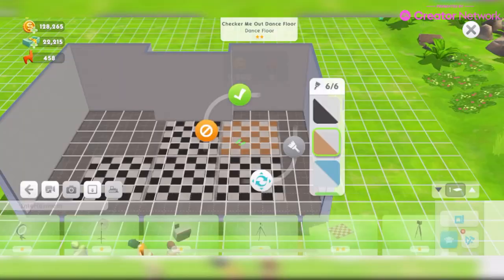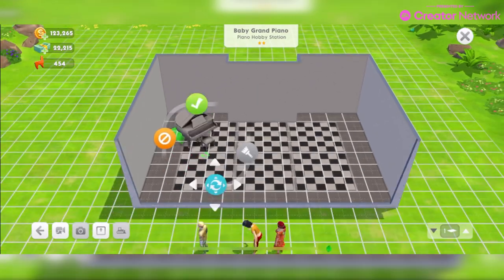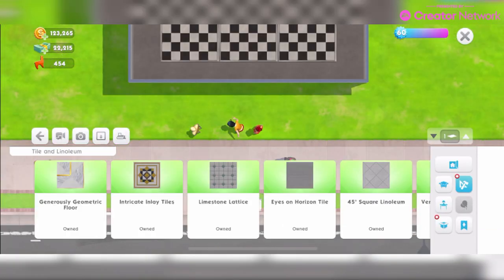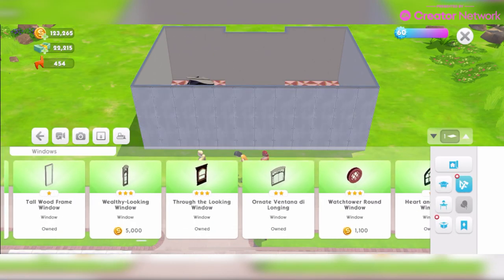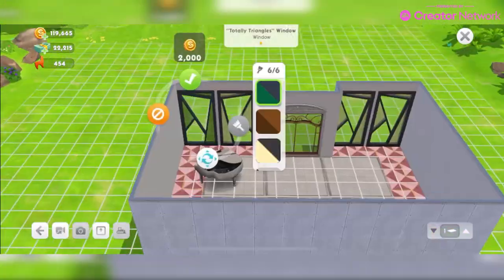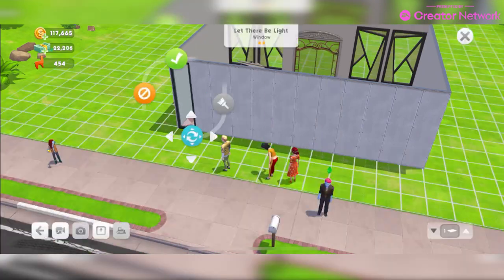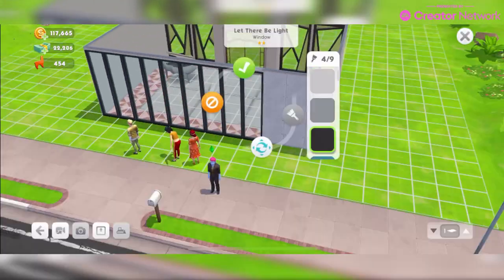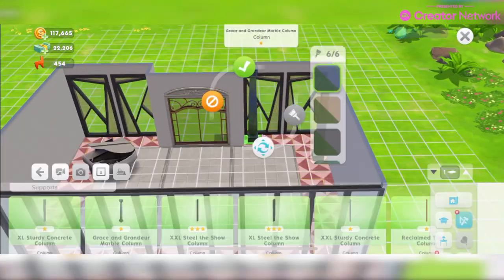What you need to do is what you can see me doing here — design and build your very own ballroom in the game, and share the photos on Twitter and Instagram along with the required hashtags. I don't currently have those, but when I post this video I will put those in the description, so be sure to check that and get those. I'll also put a link to the tweet announcing this contest.